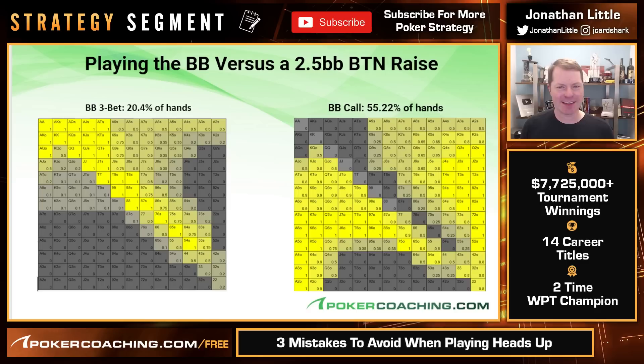Let's discuss playing versus the 2.5 big blind button raise at 100 big blinds deep. We are going to three-bet with all of the hands in yellow, but we need to pay attention to the frequency. Hands that say '1' mean 100% — so ace-ten suited three-bets 100% of the time. Ace-nine suited three-bets 50% of the time. King-two suited three-bets 20% of the time. The best hands are three-betting every time, pretty good hands about half the time, and some of the weakest hands three-betting a smaller percentage for balance.